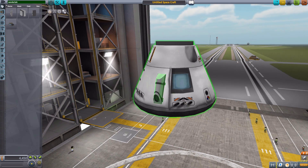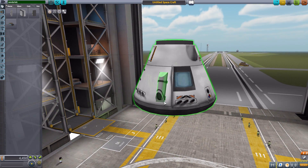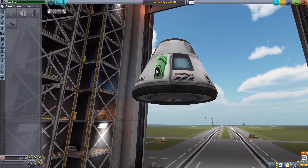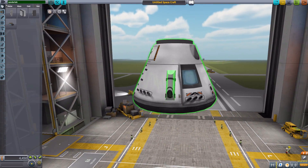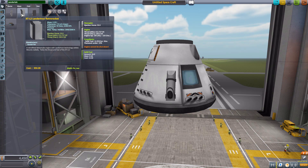It's a pretty lovely little thing. Let's attach it to our command pod — there we are, just a nice little retro rocket. When armed, a little nozzle will pop out so it can actually fire. Unfortunately I can't turn it on to show you that in here, but you'll see it later.